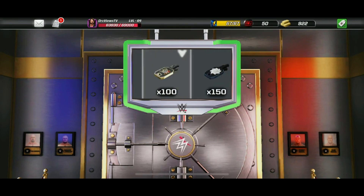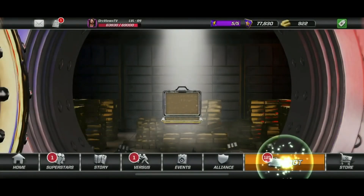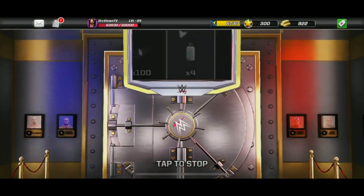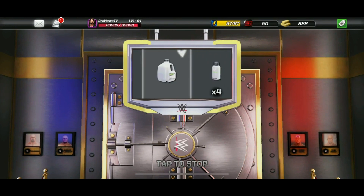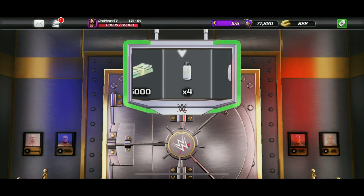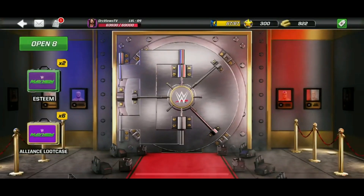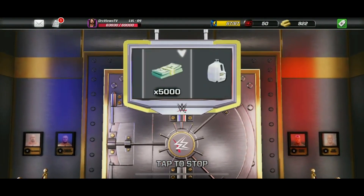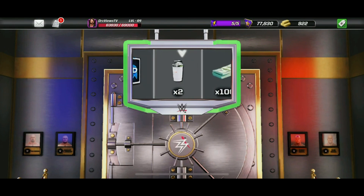We'll tap it — so close, we get premium keys instead. Let's put in the second alliance loot case into the vault. We'll line it up right in the middle. Not on this occasion. The next alliance loot case goes in — third time lucky. No, we get cash.